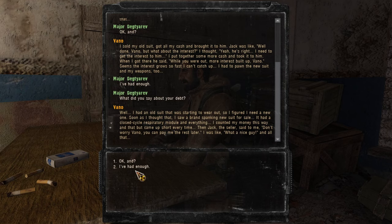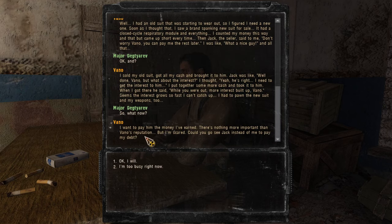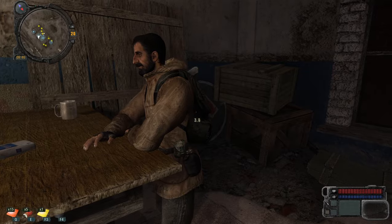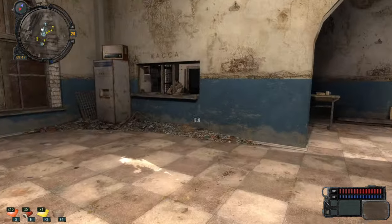I actually just want to kill Vano. He wants to pay Jack the money he's earned because Vano's reputation is everything, but he's scared. He wants me to go see Jack instead of him to pay the debt. Bandits, of course — shady. I think I'm gonna kill them all. There's a mission here with a sniper.